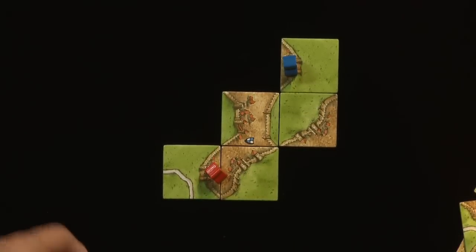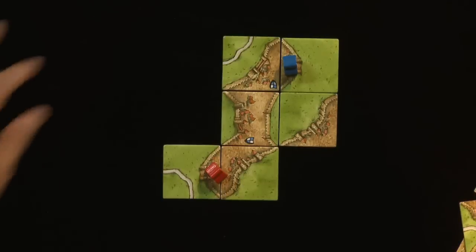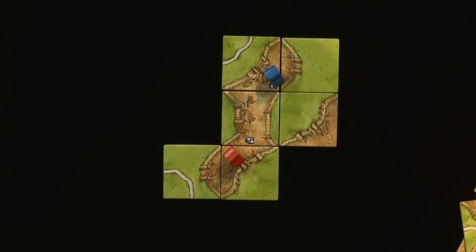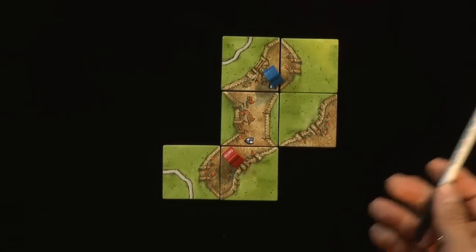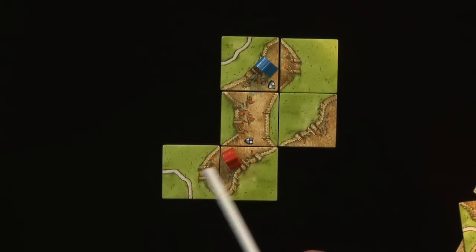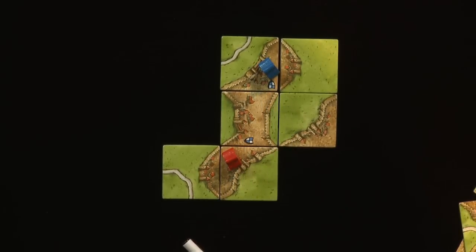So this is valid, perfectly legal placement. At some point, any player can put down a tile like this, effectively closing off the city — but also making both followers part of the same city. This is another example where each player would share the same number of points. In this case, two points per tile: 2, 4, 6, 8, 10, plus an extra 2 and 4 for the shields, so a total of 14 points. Each player would get 14 points in this example.